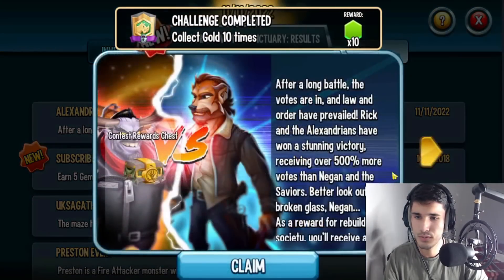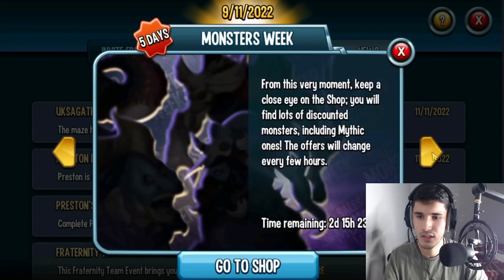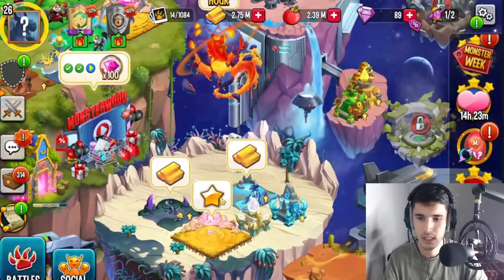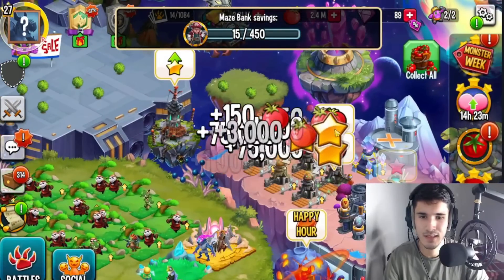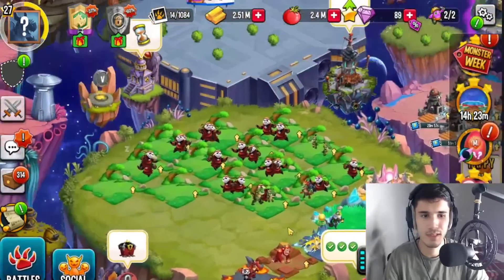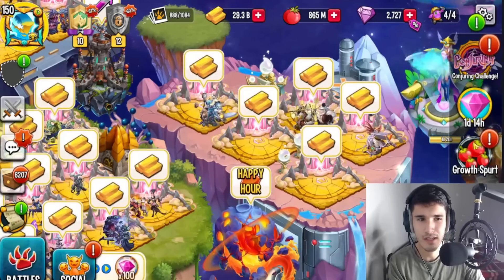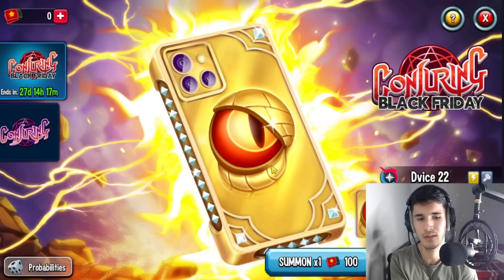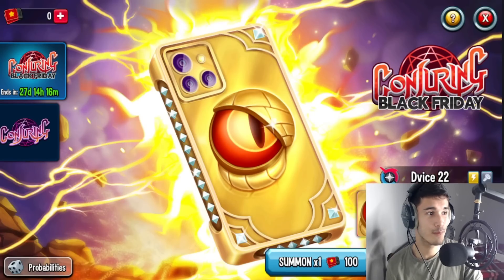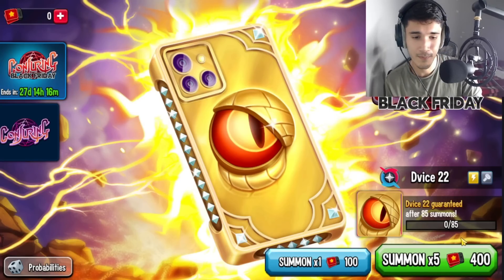Wait, do I not have access to it? Is it because I'm below level 30 or something? Checking the news — it's not showing up there either. My game is updated so that's not the issue. I leveled up to level 27 — I'll take that. Unfortunately, it is not letting me access the conjuring events on my baby account. I'm not sure if that applies to everybody at that level range, but it seems lower-level accounts can't access it.